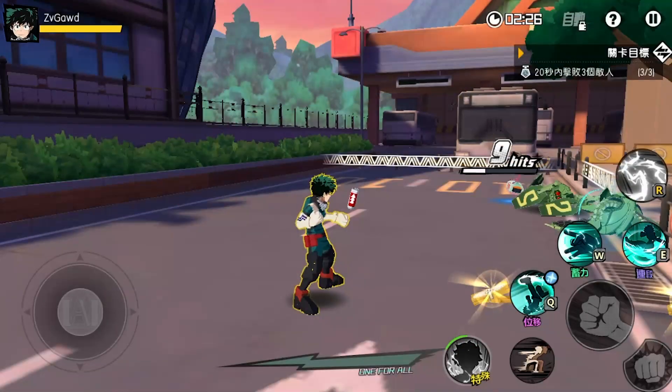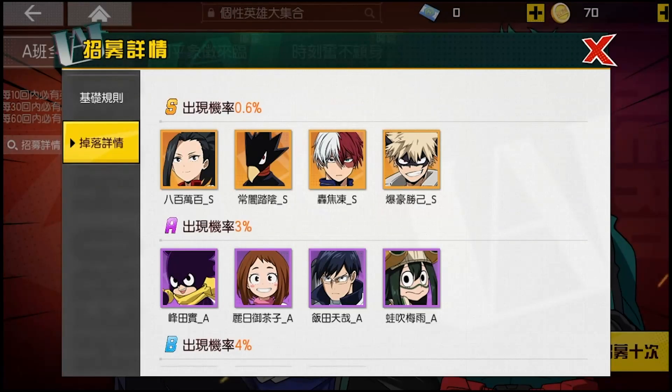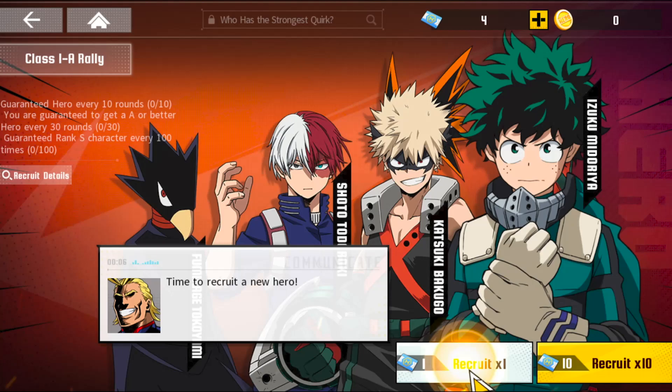There have been quite a few changes in the global version compared to the Taiwan version. The biggest change right now is the increased rate. On the Taiwan version it's 0.6% for an SSR character, but on the global version it's actually 1.2% — double the rates. It comes at a price though: on the normal banner, Taiwan has a guaranteed SSR at 6 multis, but the global version is 10 multis.